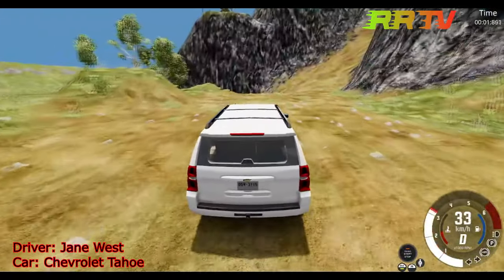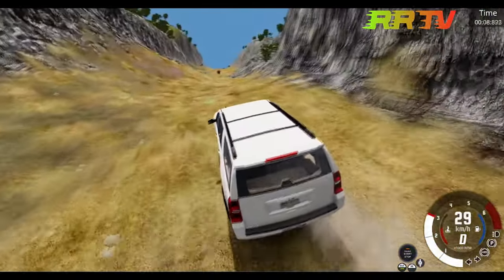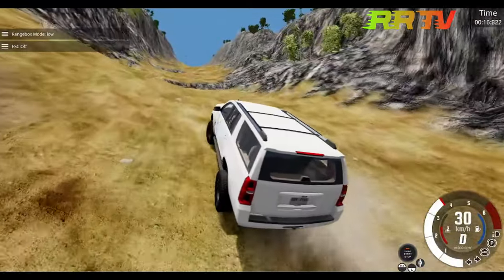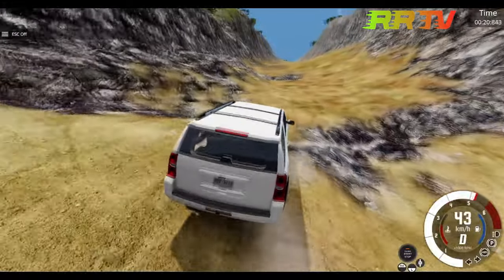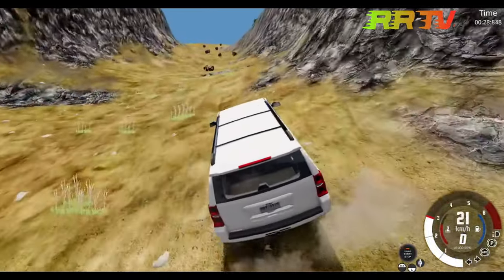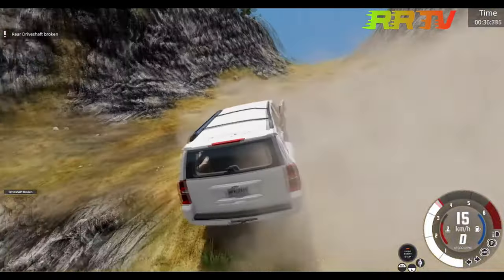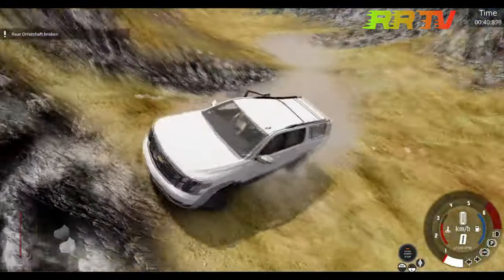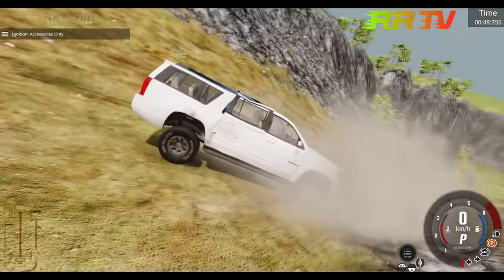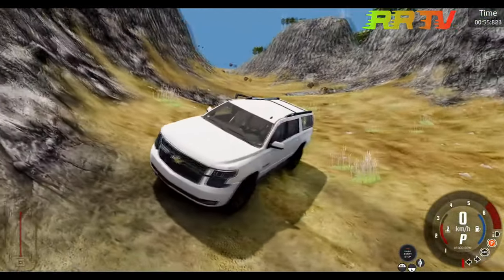Jane West in a Chevrolet — a white one. Let's see if she's going to make it. It's a heavy vehicle but has really much power. The climb starts really slow but picks up speed. Then boom — many rocks and the right side is crushed, the drive shaft is gone. Without that drive shaft, it makes no chance.